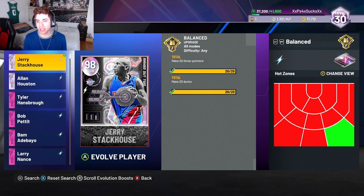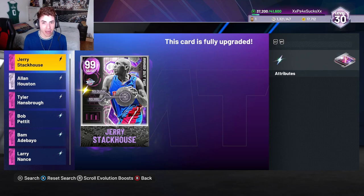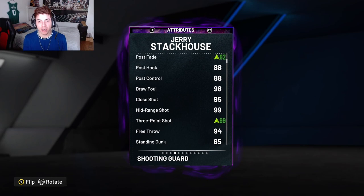He also gets the Scottie Pippen behind-the-back animation. Let's Evo him up real quick. I wonder if he turns into a Dark Matter — and he does turn into a Dark Matter in fact. Jerry Stackhouse is 6 foot 6.